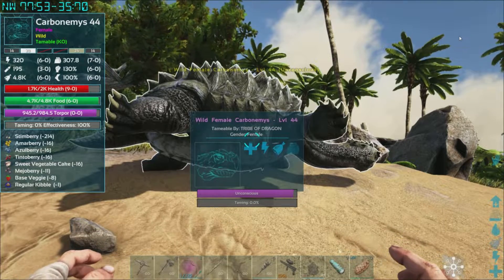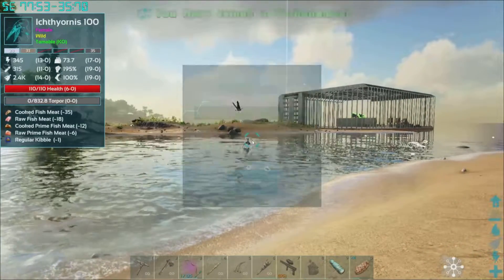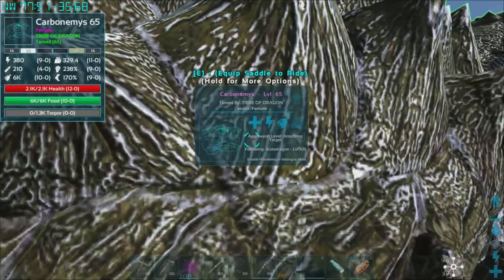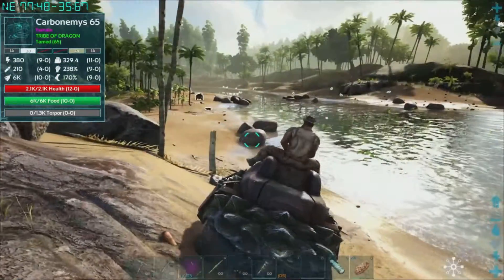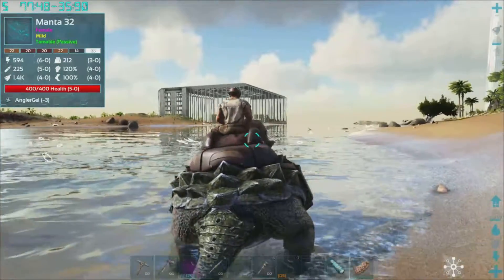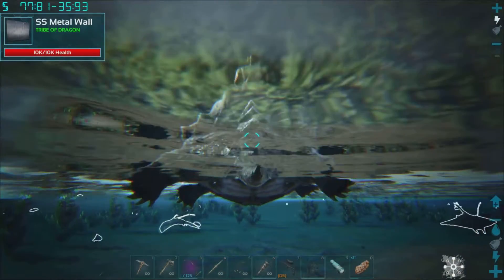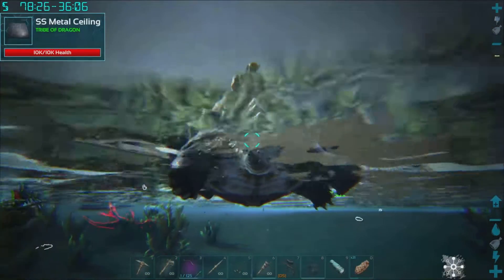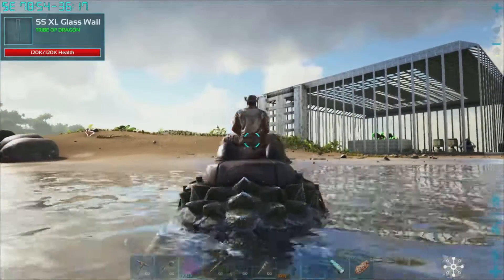I've got a small stack of cooked meat there so we can try that. It's a tame now, she goes — there we go. We've got a saddle on this one. I'm going to wait for these seagulls because they can be a pain. It's actually not a bad little size — you'd expect that from a turtle. Just need to watch the stamina to hold on again — ouch, alright, there we are.